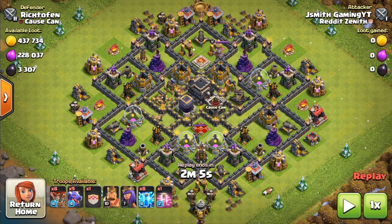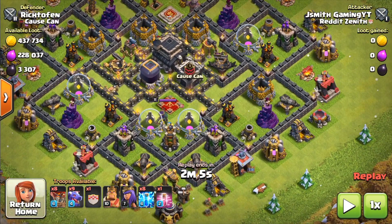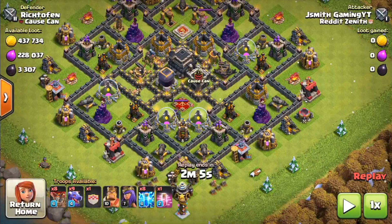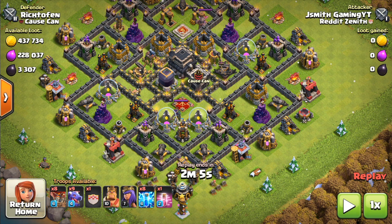There are 2 types of bases we will be attacking today. There are bases that have exposed air defenses that can be taken out by heroes, and there are other bases where the air defenses are tucked in pretty deep. We'll be covering that next.